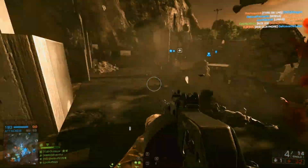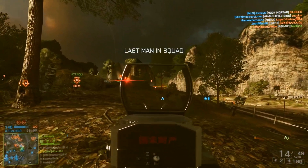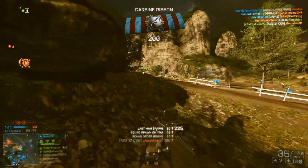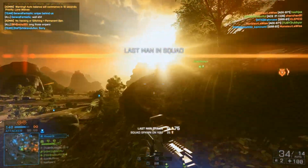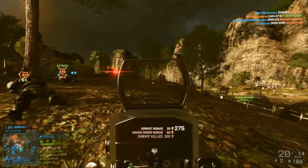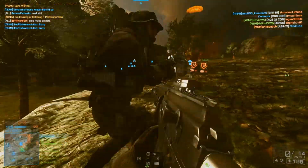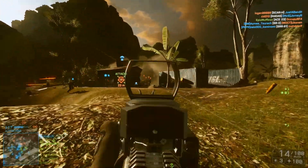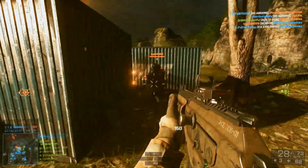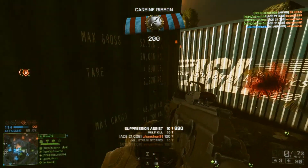Another Rush tip: whenever you're waiting to move forward, go back and clear out the spawn behind you, because you never know what might be lurking. If that sniper would have gotten a spawn beacon down, that could have put a hurting on us. Another thing — make sure you stay alive. I'm not running assault here, so I'm pretty much our team's only spawn point. Just stay alive if you're the last man in your squad. Make sure you don't die, or get those paddles out if you are assault. Be heads up whenever it says 'last man in squad' and you're pushed up this far.